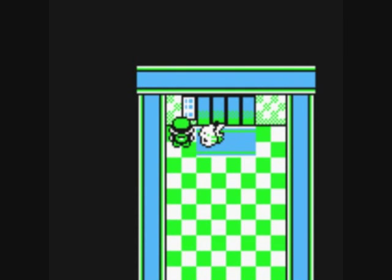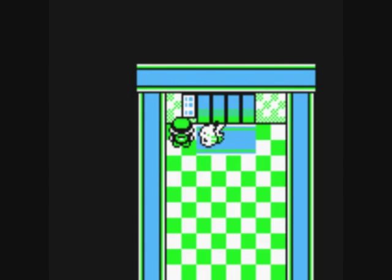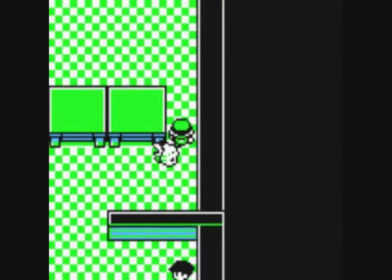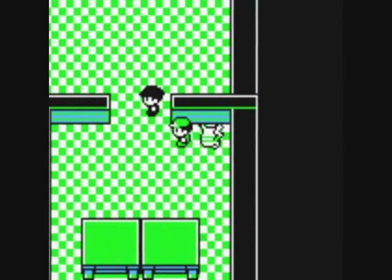Let's use the lift to get out — basement first floor. The door's open because we've already fought that bloke. Now we can get out of here. We don't need the lift key at all now, but unfortunately I don't think we can discard it because it's classed as a key item.